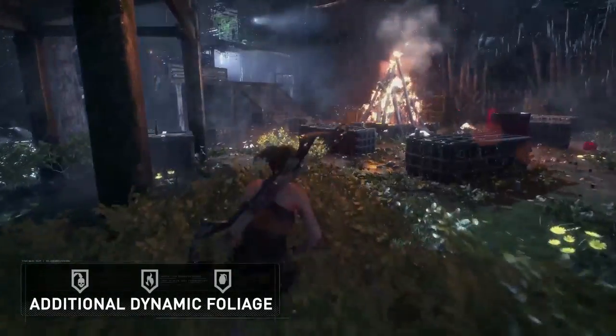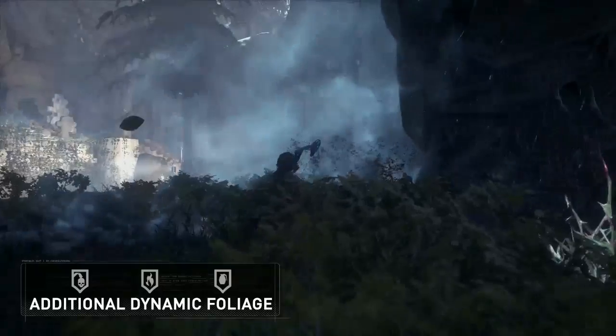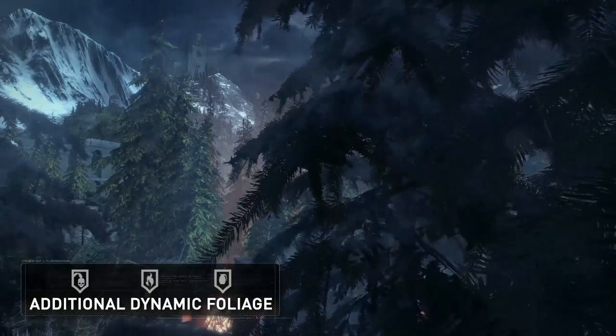Additional dynamic foliage was added so that even more of the plants and trees are dynamic. The plants bend when Lara walks past and the trees blow in the wind.